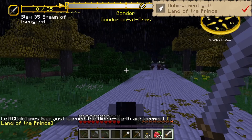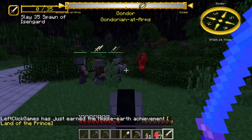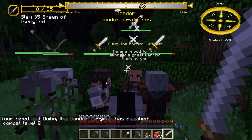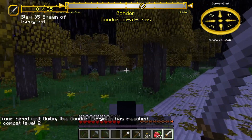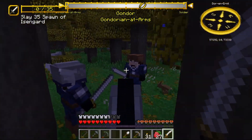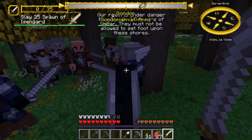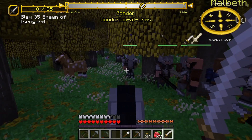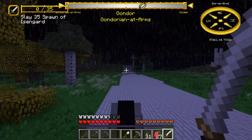We're almost at Dor-en-Ernil. Our troops are getting waylaid — but they're handling themselves. Dweelin, what a good guy. We're in the lands of the prince now. Look at these soldiers with their bright blue eyes and black hair and their winged helmets. If you want to make a Thor build for this mod, you should use this helmet with a Dalish war hammer and you'll basically get what you're going for. That's really cool. Let's keep going though.